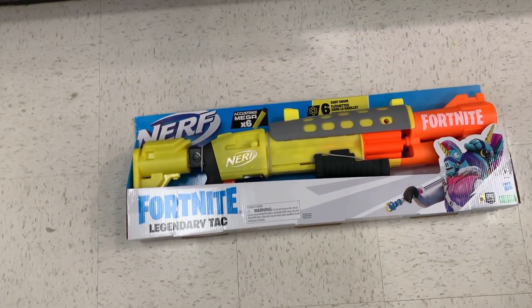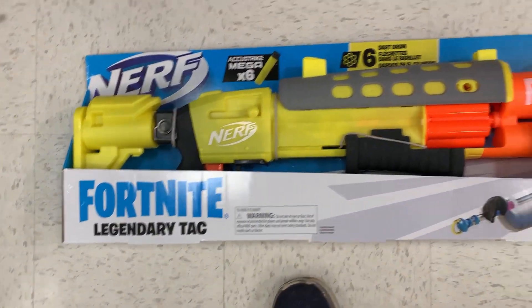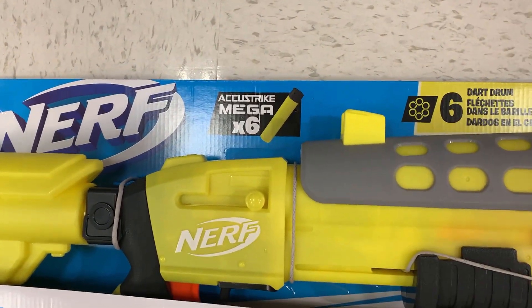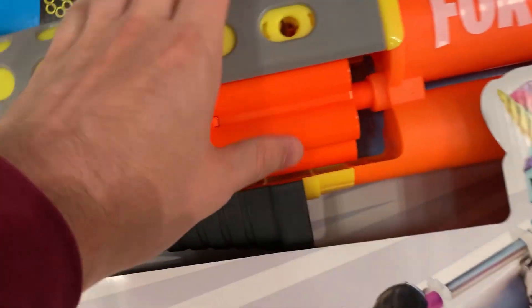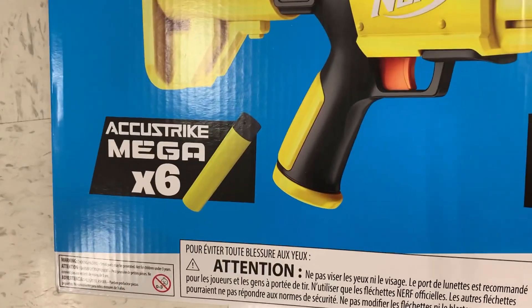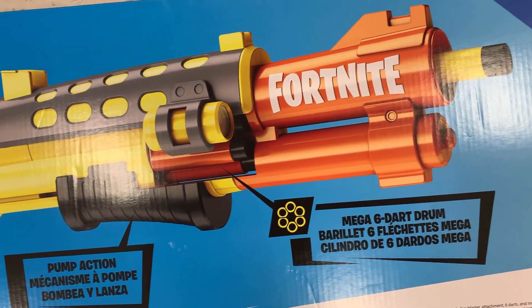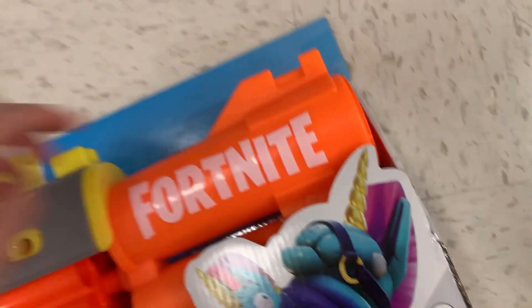Hey guys, just wanted to do my quick review of the Fortnite Legendary Attack. It's yellow, comes with six AccuStrike mega darts and a six-dart drum in the front. Looking at the back, it says Fortnite six AccuStrike mega pump action, six dart drum — and the drum comes out the front right here.